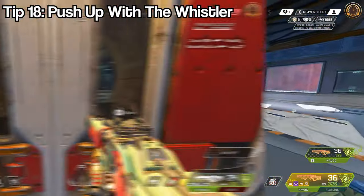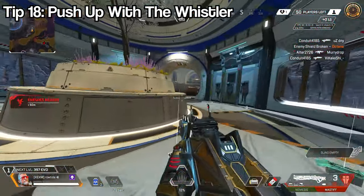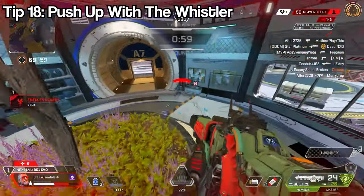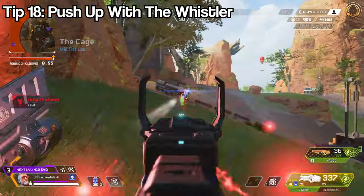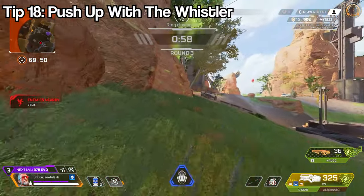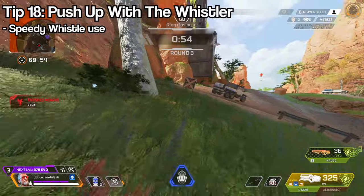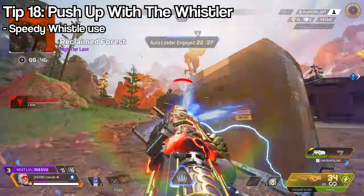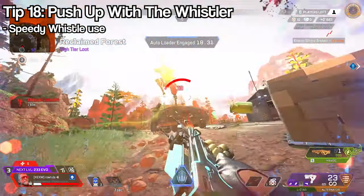The tactical is also really useful when trying to move up to somebody. When you're trying to push, they can shoot you while you're moving up — but if you lock the pistol on and hit them, they'll take damage if they shoot enough of their mag into you, or it might stop them shooting altogether. If you have Speedy Bullet equipped, whistling them while pushing also gives you a speed boost to reach them faster.